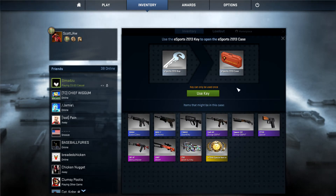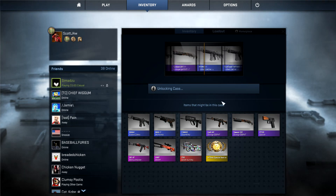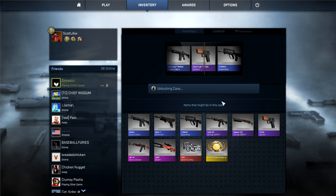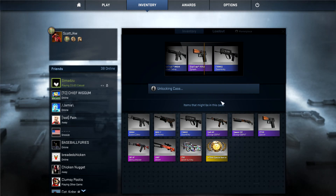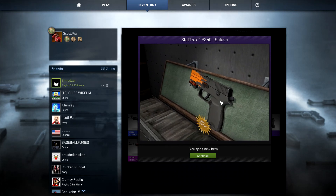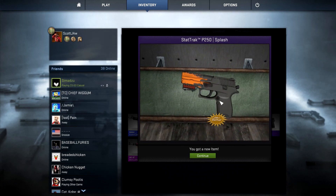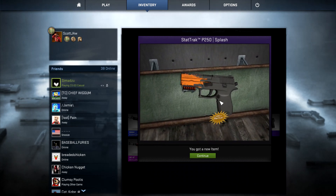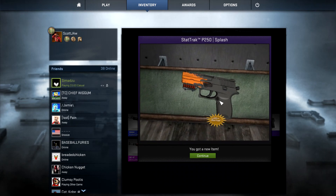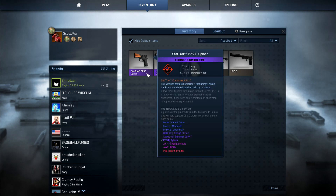Let's see — that P90 is crazy. That orange barrel P90, whatever it's called — sweet. So all in all that stuff is pretty cool. That's actually a stat tracker, so it's like a strange where it keeps track of your kills. That's really cool and it looks pretty sweet, but even though it looks really cool I'm not gonna keep it because I only mess around on CSGO and don't play competitively.